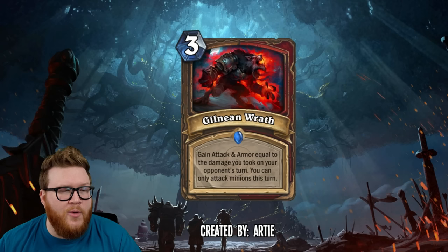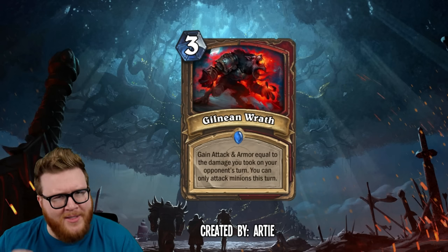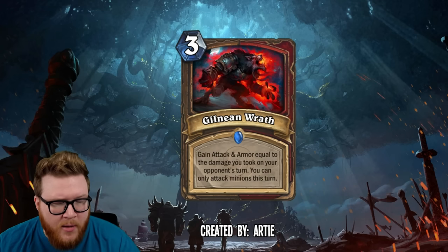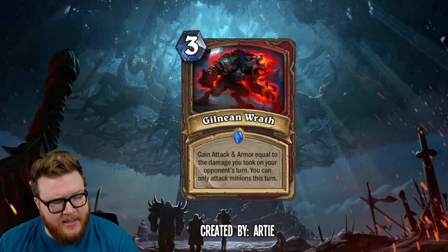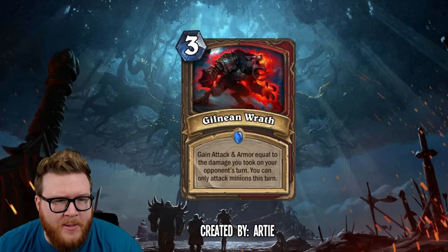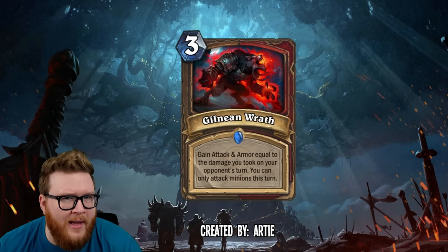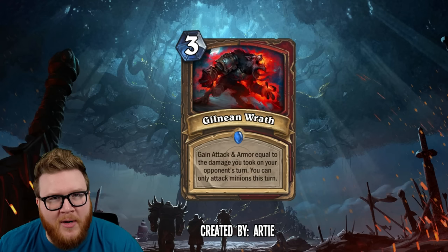Next up is Gilnan Wrath from RT — a three-mana dual-class spell for Druid and Warrior. I always love when you guys make dual-class combinations that don't currently exist. This one reads: gain attack and armor equal to the damage you took on your opponent's turn; you can only attack minions this turn. So if you took a big hit last turn because your opponent got out to a really quick start and buffed up some Vicious Slitherspears, you can follow up with Gilnan Wrath and gain all of that life back.